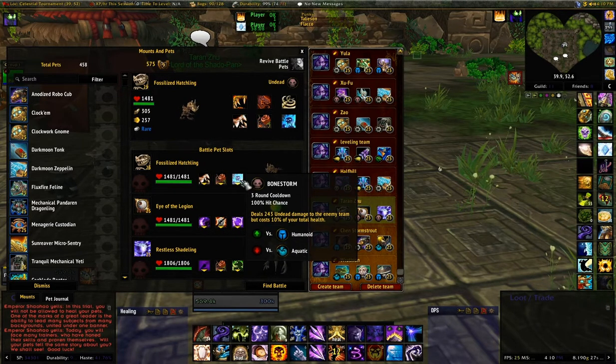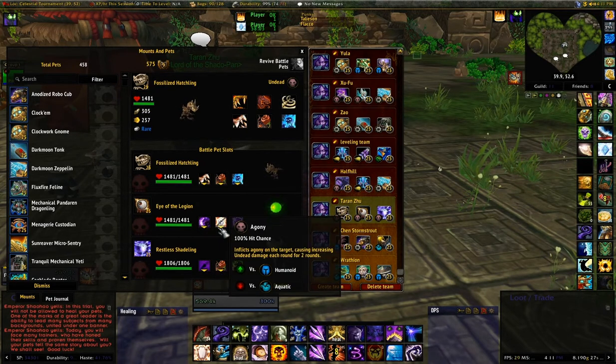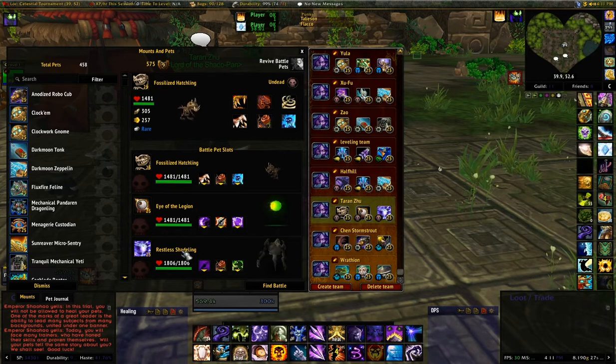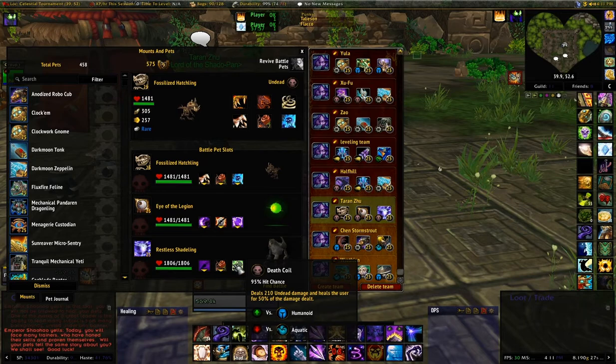For the Fossilized Hatchling: Bonebite, Death and Decay, and Bone Storm. For Eye of the Legion: Shadow Slash, Agony, and Soul Ward. And for the Restless Shadeling: Shadow Shock, Death and Decay, and Death Coil.